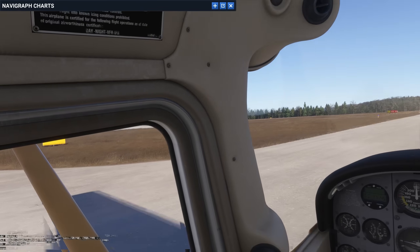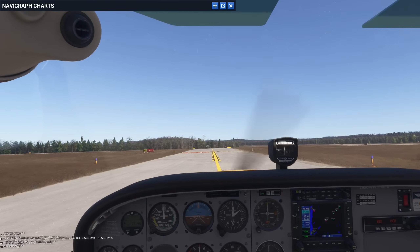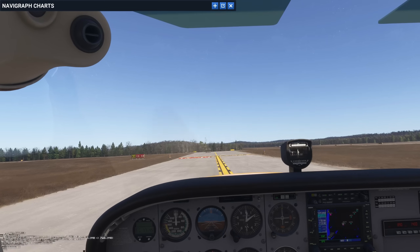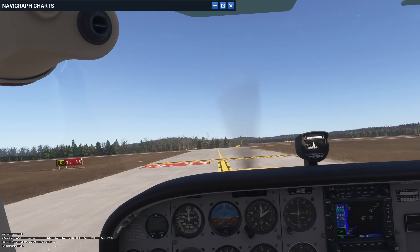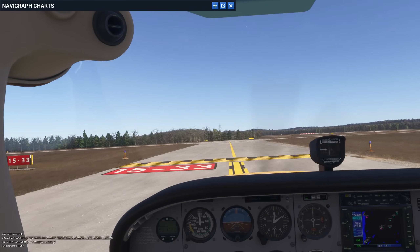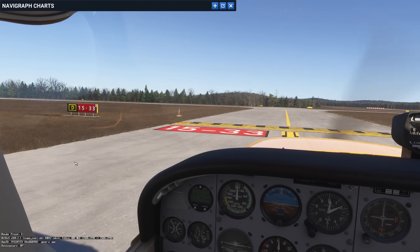Another thing you want to make sure you do: keep your head up. Don't be looking down at charts, avionics, or your EFB as you're taxiing. You want to keep your head up and your eyes out the window — for exactly this reason. Keep your head up. Now, we're coming up to the threshold of runway 15. How do you know which taxiway you're on? You see this black square with a D in it — the phrase to remember is 'black square, you're there.' So this black square means we're on taxiway Delta. This sign is in red because it's a runway — they want to make sure we don't miss it. Runway 15-33 is coming up.